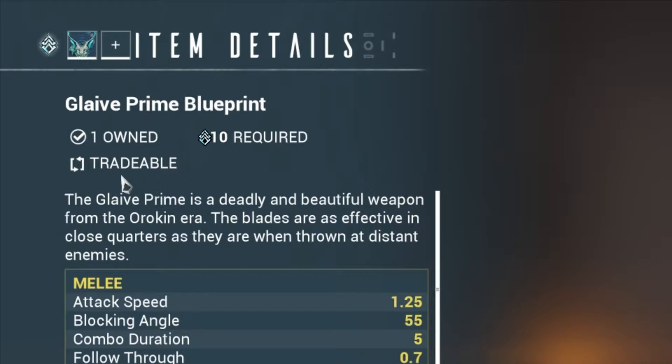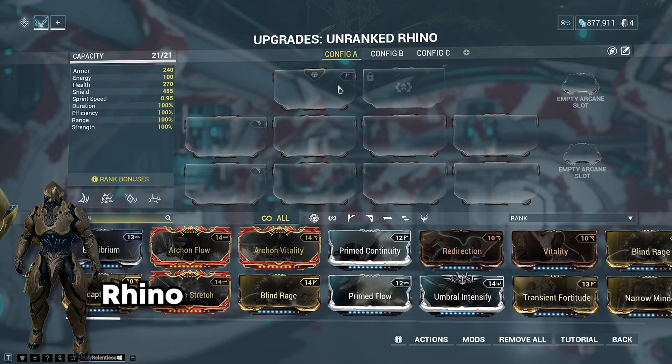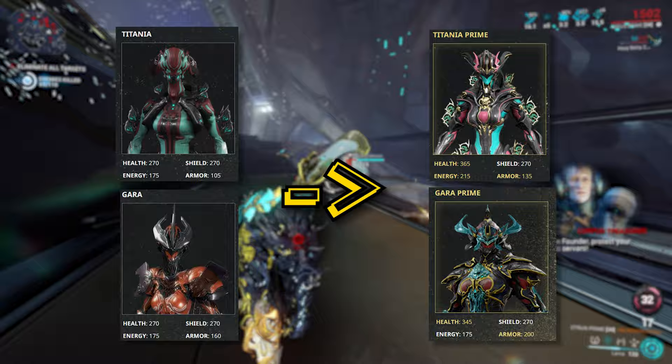So what is the actual difference between a normal and a Prime in Warframe? Prime frames, weapons and so on usually have slightly higher stats than normal. They often come with more base polarities — which are these little things on your weapon mods right here — and of course a Prime look. Overall, the Prime version is usually better by a very small amount, and sometimes even a little easier to farm, which we'll be covering next.